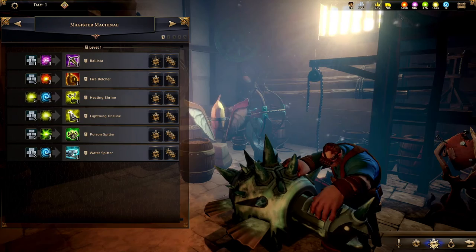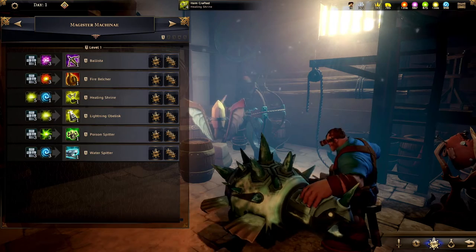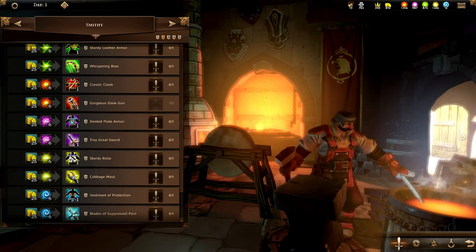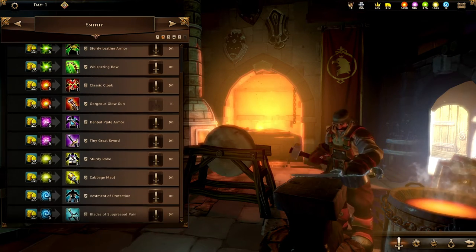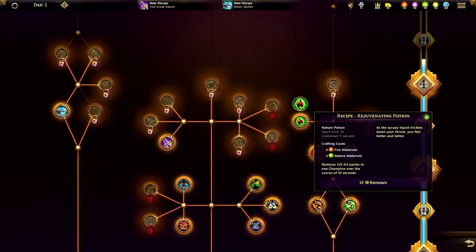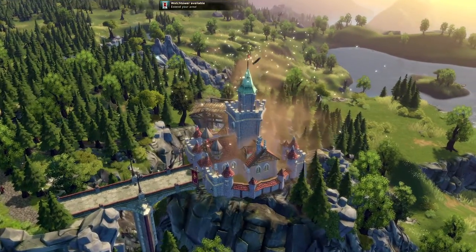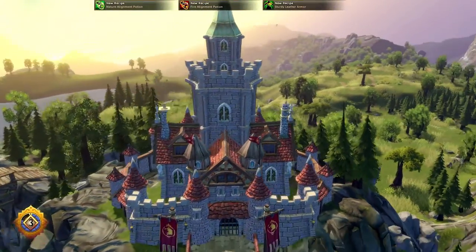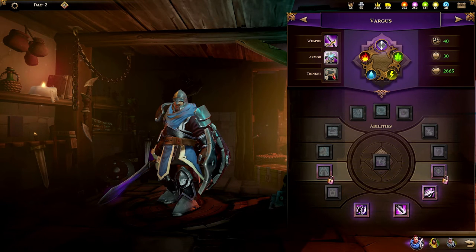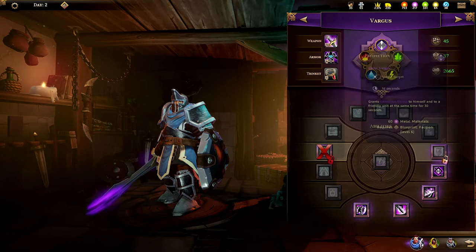There are three crafters in the game. The Magister Machinae is an engineer that builds devices you will be able to use during fights. The Alchemist creates potions. The Blacksmith upgrades the gear and weapons of your champions. To unlock new recipes for the crafters, you have to invest your earned renown wisely. When enough renown is spent, the player's faction levels up. At every level, the champions' power will grow. You gain access to new buildings and can also unlock new sectors in your village. Every time the castle is upgraded, the champions become more powerful. You will be able to specialize your champions with abilities that will change the way you play with them.